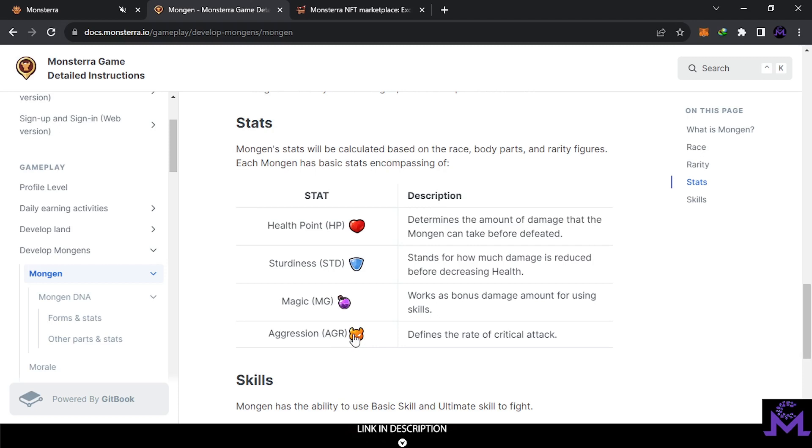AGR is like aggression — it's similar to critical hit rate in RPGs. The rate of critical attacks: if you have higher AGR, you're going to hit criticals more often. Critical attacks can be doubled — for example, if you normally attack for 100, a critical could be 200 or 300. So having higher AGR increases the strength of your attacks significantly.